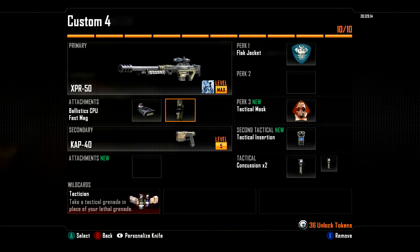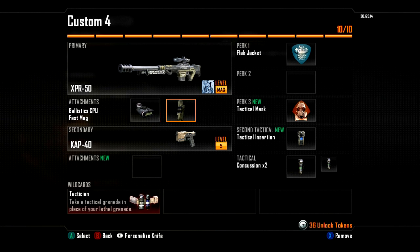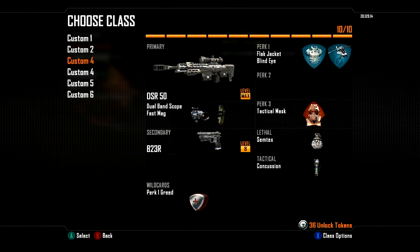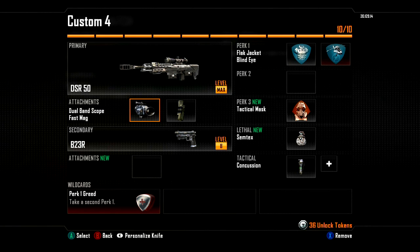The next one has the XPR-50, which is semi-automatic and a hitmark machine, so I don't really use it. That one's got Fast Mags because it already has enough bullets in, and the CAP-40 as the pistol. Next one is the DSR-50 again with a Dual Band Scope — I'm pretty sure it's just a Thermal Scope. I've used that quite a bit, it's kind of fun. For that one I've used Take a Second Perk and put Blind Eye, which is against air support. As you can see, I run Flak Jacket and Tactical Mask on every class because it's just the best.